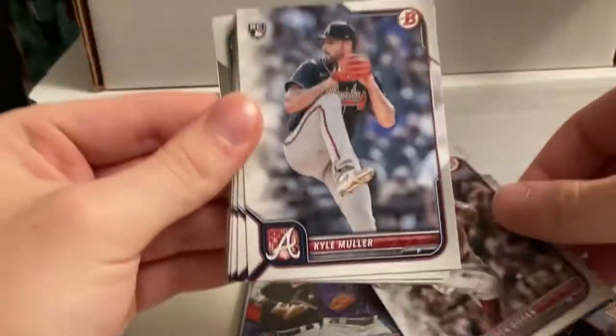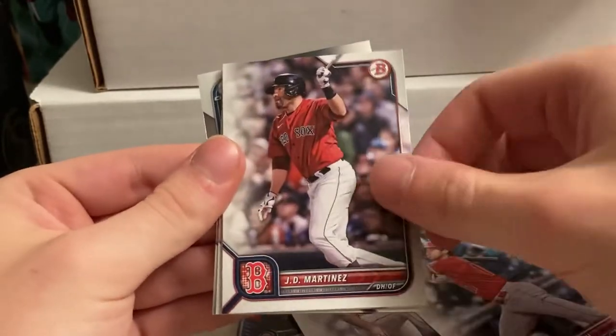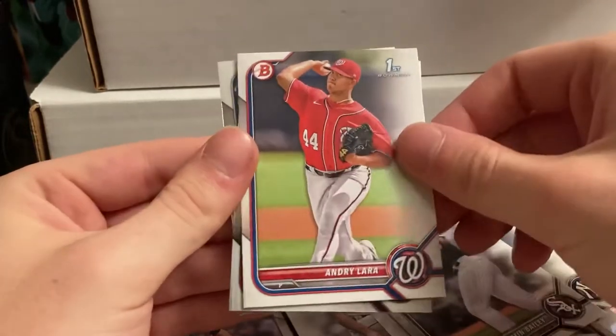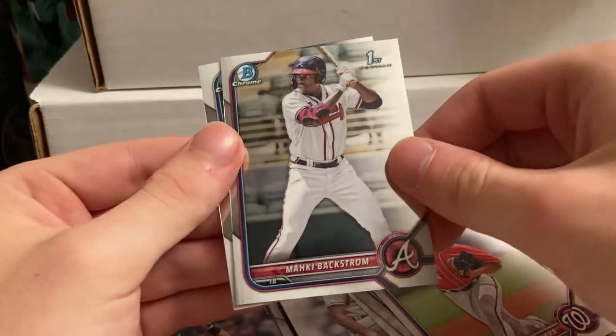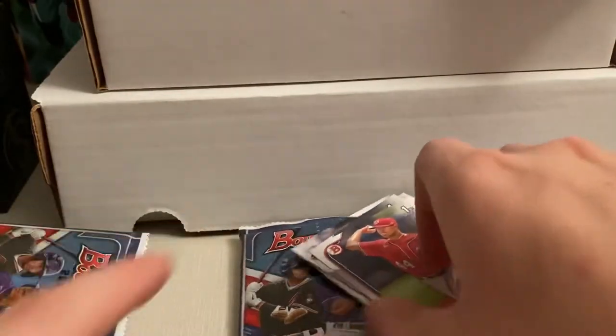Pack one: German Duran, Kyle Muller, Strider, Ohtani, Martinez, Vargas, Benjamin Baywey, Andrew Lara, Maki, Backstrom, and Alexander Vargas. I'm not familiar with Backstrom — I wonder how he's doing.